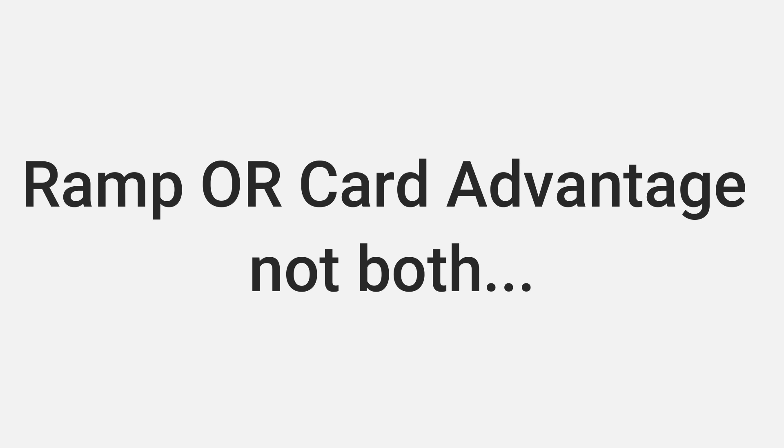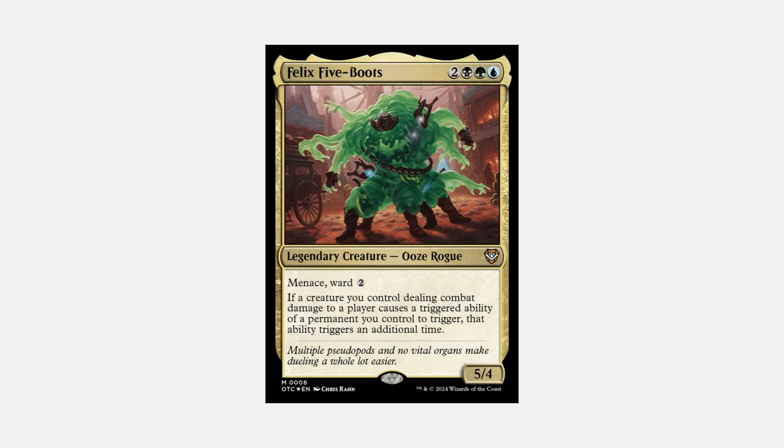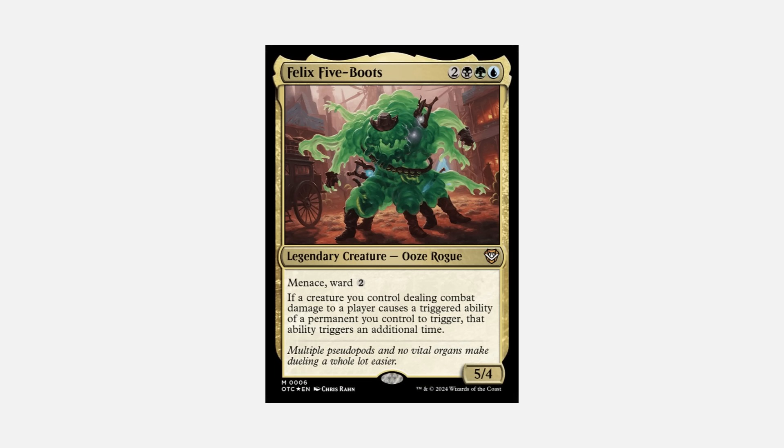We want to eliminate win-more and mid-rangey cards and run straight gas in our aggro decks. Number two: you need better ramp or better card advantage, but in most cases you can't have both — that's when you drift into mid-range. If you're focused on ramp, put in plenty of cards to hit the mana values you need for your combo. Or have plenty of ways to draw into your combo or more creatures. Doing both is hard because you're theoretically taking your foot off the gas, and that's not what we want.